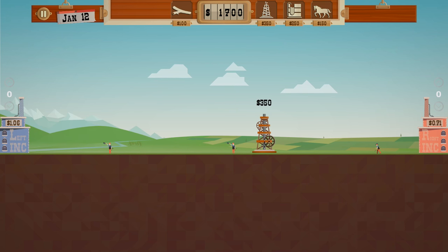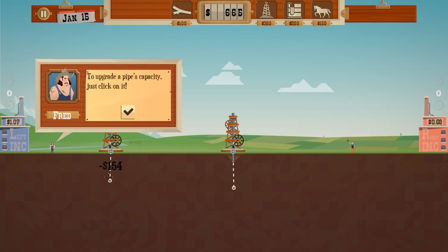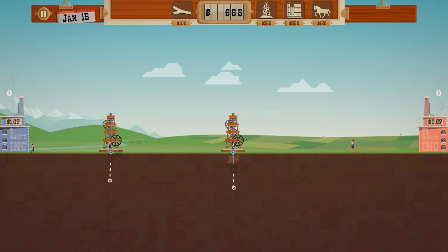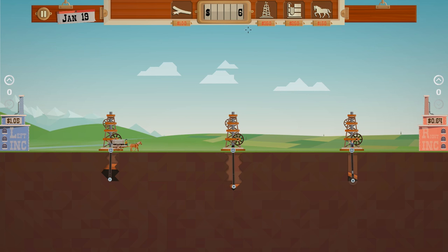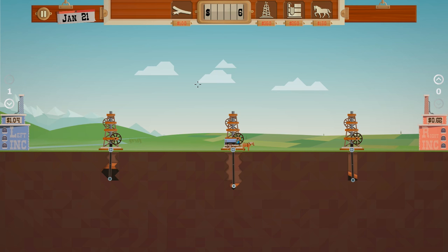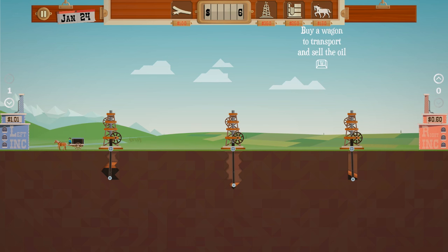This one's found one, this one's found one. Let's dig that down - he's found one as well. Click on a pipe to upgrade its capacity. Oh, this one's straight in! Let's get a wagon going here and here. We haven't got any money - he's filling up. We're going to struggle to start with because we can't afford any more horses.